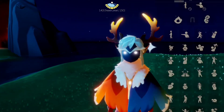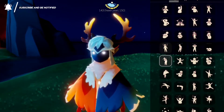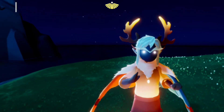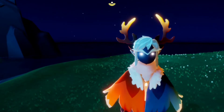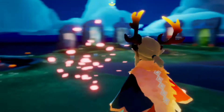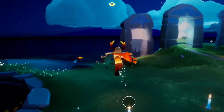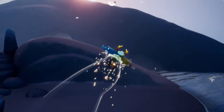Hi there guys, I'm Sky Gerald. The video I'm going to do today is to give you knowledge on how to do the shortcut in Chalice of Water. Chalice of Water is located inside Cave of Prophecy, and Cave of Prophecy is located inside Isle of Dawn.